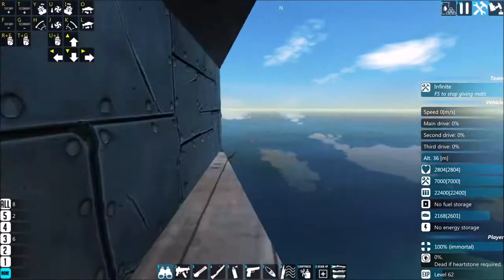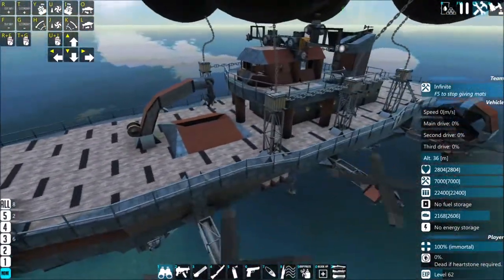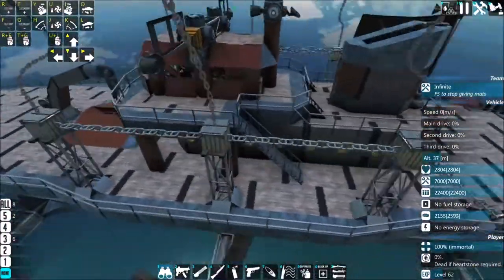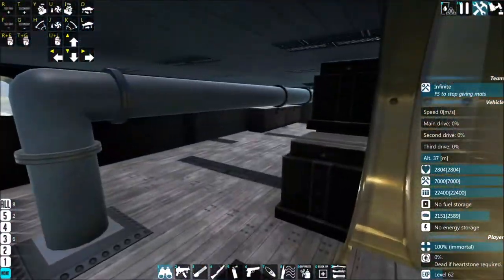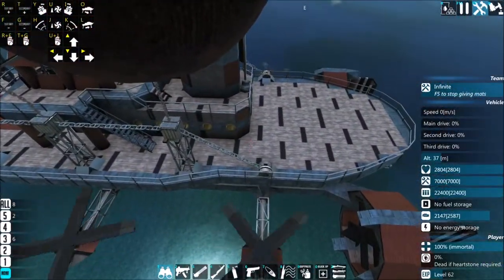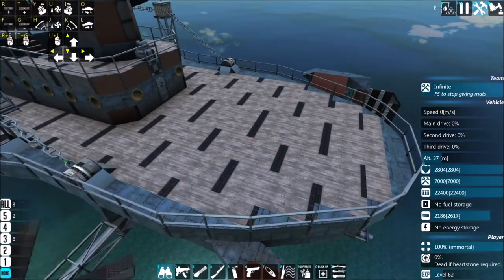At least I think I did the underneath — I may not have. Because of course this was just wood, there's no longer a cargo hold here, but up top it's pretty much exactly the same as it was before. And no stairs here as well, because I've changed the inside a lot also.